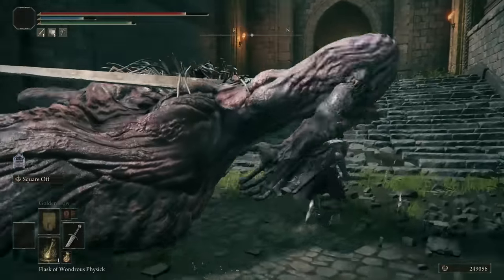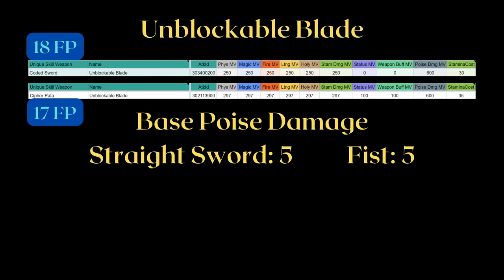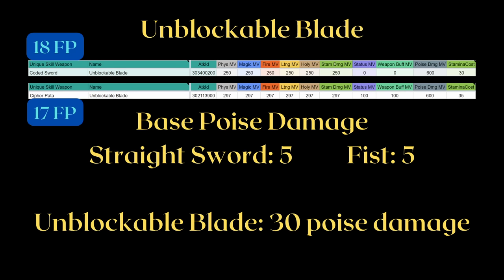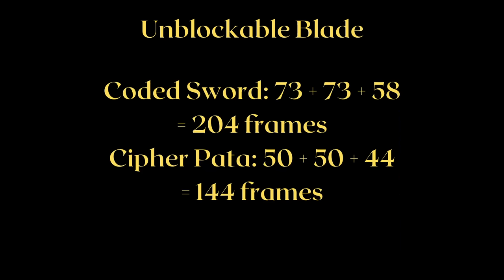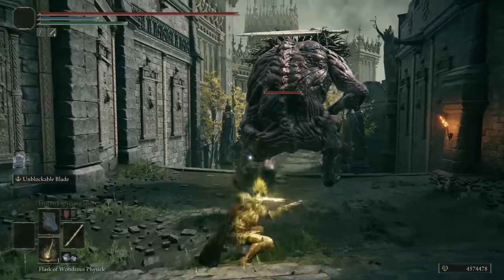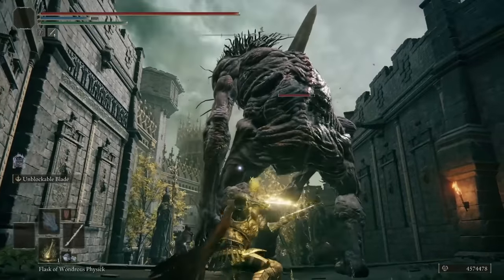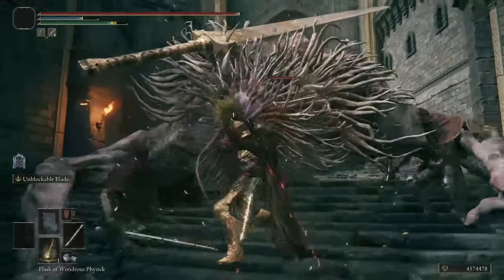Unblockable Blade deals a fair bit of poise damage — both the Coded Sword version and the Cypherpata version. Since the base poise damage of straight swords and fists are both 5, they both deal 30 poise damage. Both were buffed in previous patches to be faster, but the fist version is still faster than the sword. The sword benefits from fairly long range and an even larger radius — probably the skill with the largest radius in this video — which gives it the utility of clearing group mobs like the old Flame of the Redmanes.